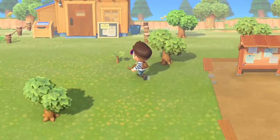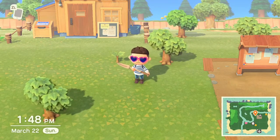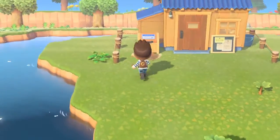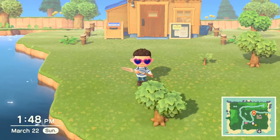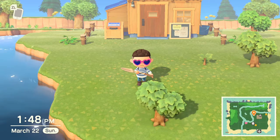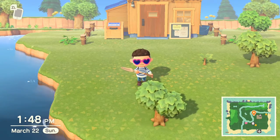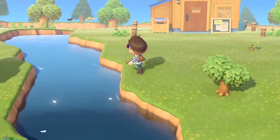I know exactly where I want it. If you look at my little mini-map, my island right here — I unfortunately have two areas that are blocked off by rivers, so I'm gonna end up needing two bridges at least to get to my whole island. But I'm gonna start off with this first one.